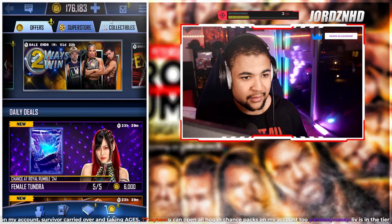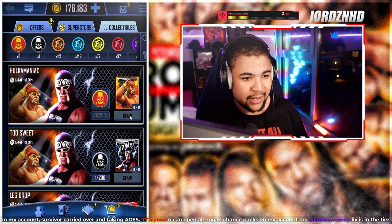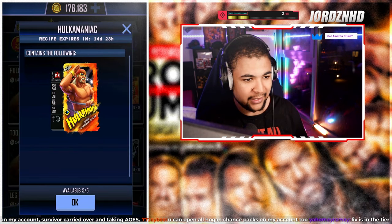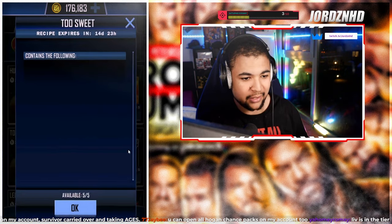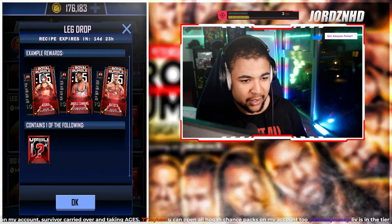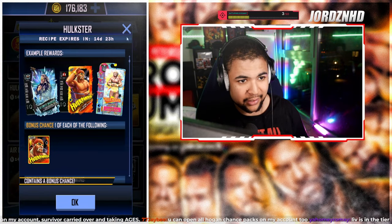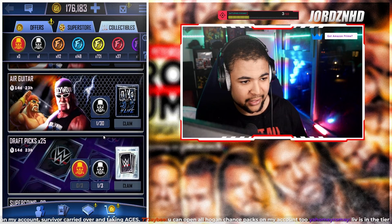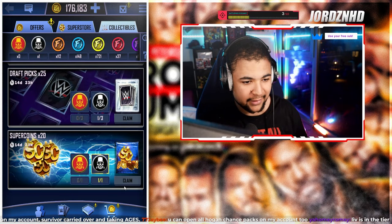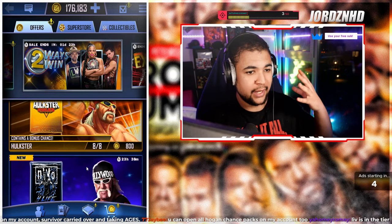Let's have a quick look at the Hogan collectible event. Go to collectibles: you need 200 collectibles to claim the Hollywood Hogan, 200 for the NWO, 85 of each to get a Rumble card, 75 for another Rumble card, 30 for a chance pack, three of each for 25 picks, and one of each for 20 super coins. It's actually pretty good.